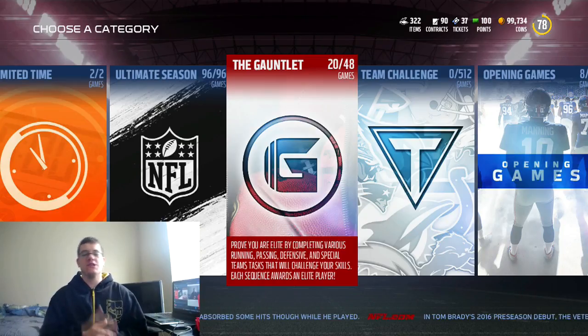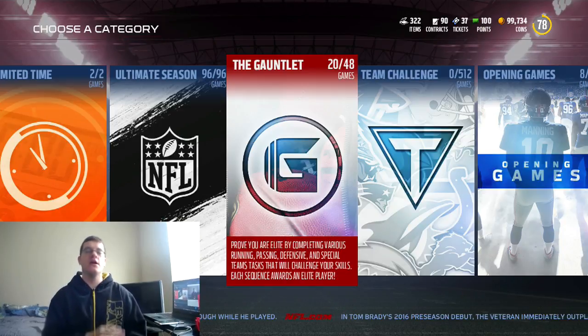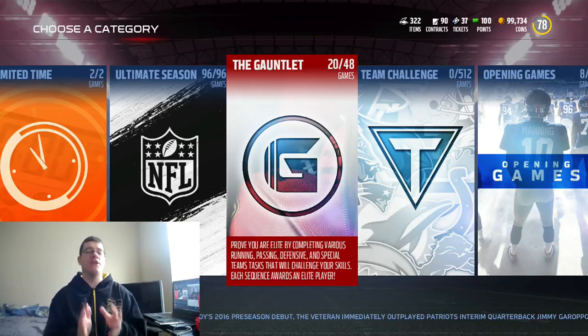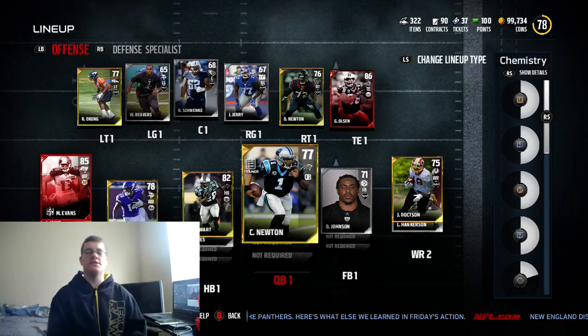For those wondering where I'm at in solo challenges: I just completed Ultimate Season around two days ago and I'm still working on the gauntlet — currently on passing. I completed the rushing gauntlet, and all I can say is good luck. Just run counter plays, and if you have a fast quarterback, run out of the pocket. That whole thing is just based on whether you can get good blocking.